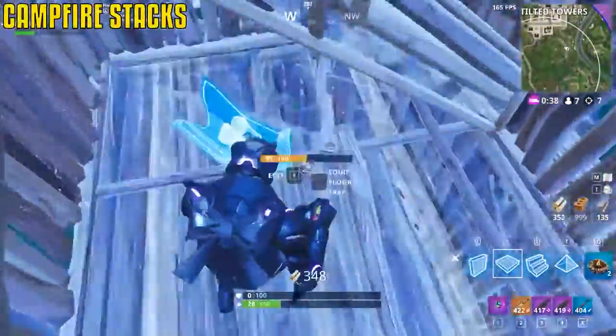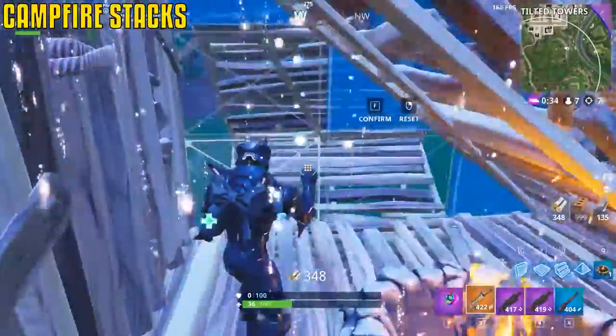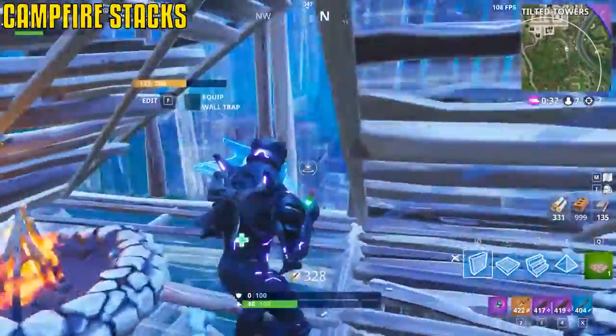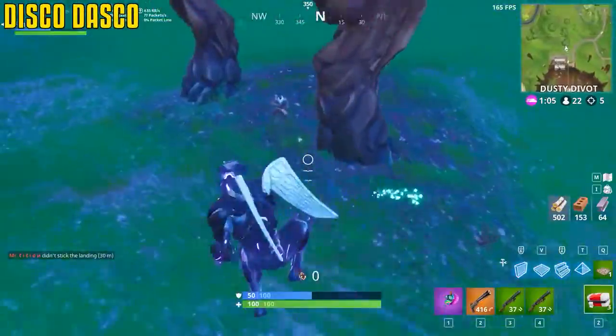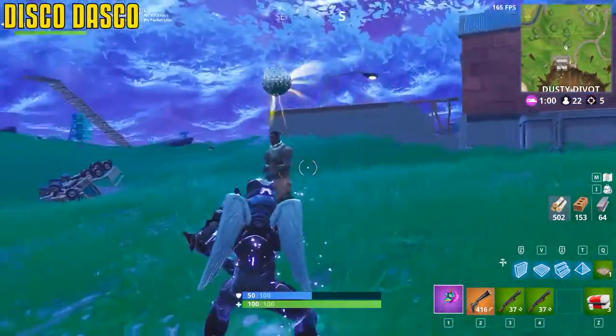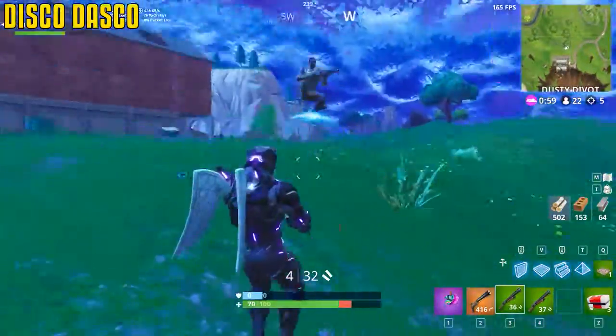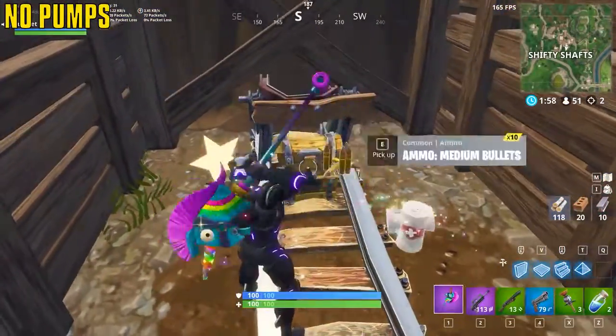The campfire effect stacks — if you place down two, you'll get double the amount of healing over time. If you have nothing else to use, that might just be your only play. The boogie bomb lasts for exactly five seconds and is only interrupted by damage — as little as one damage will interrupt the effect. Pumps are world spawns only; they do not come in chests.